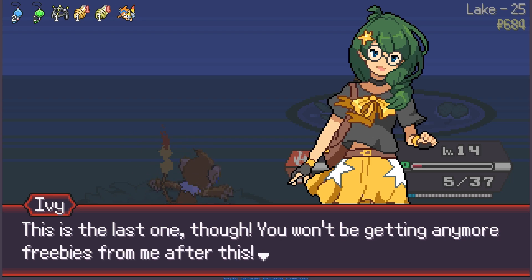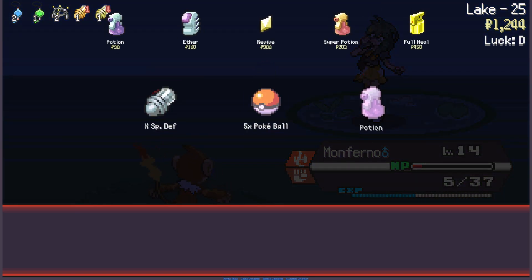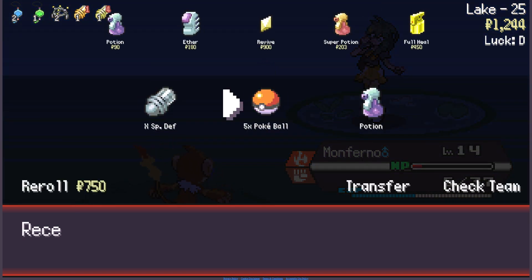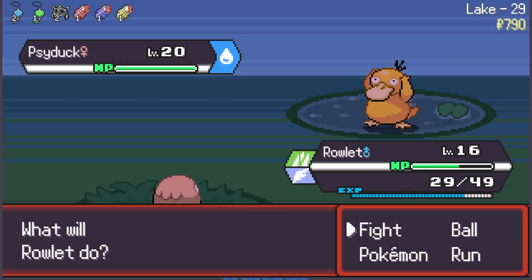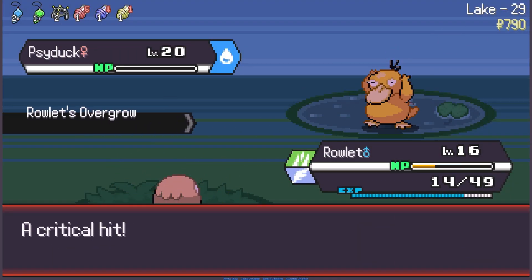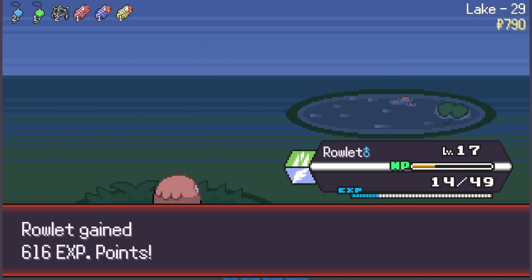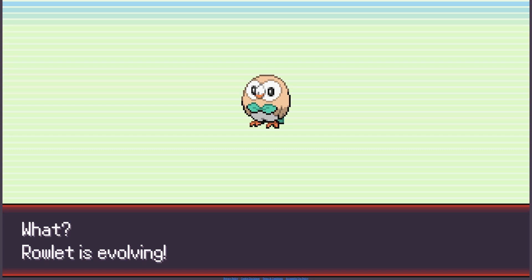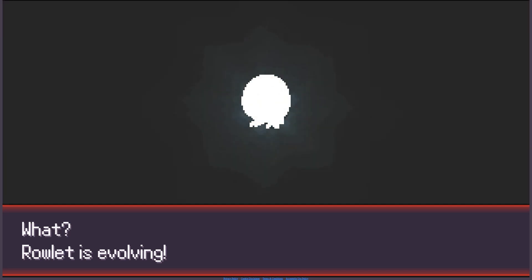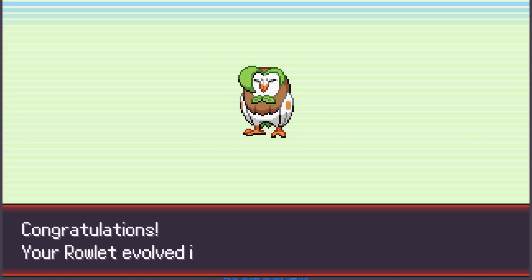I wasn't supposed to lose that time. Oh well, that just means I have to train even harder for next time. The rival gives another Experience All — she says that's the last one though, no more freebies. Experience All — I'm assuming they keep stacking. I want the evolution for Mudkip also. We got overall range, so that's perfect. Now we got an evolution. It's all coming together. I'm using Rowlet — this is a lake floor, so Rowlet and Pikachu are just kind of good in this area. It's been a lot of water types.